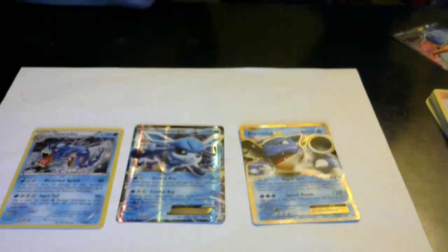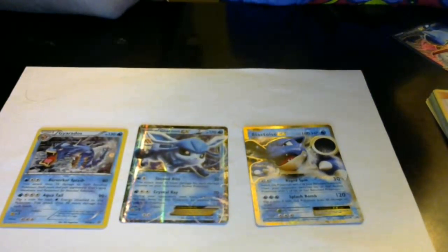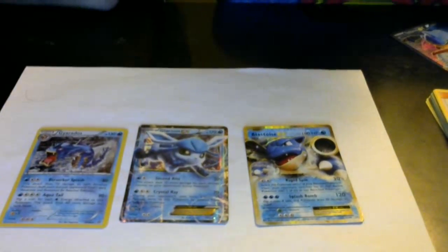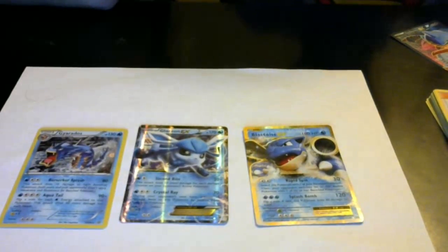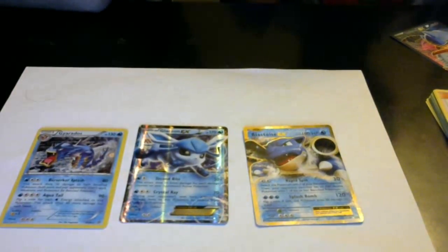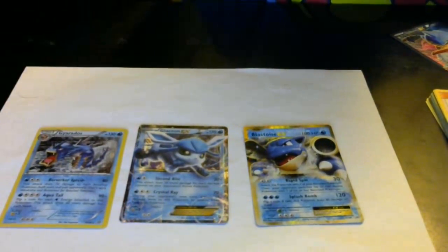Gyarados is a really heavy hitter on Aqua Tail. Each water energy attached to this Pokémon, flip a coin — it does 10 damage times the number of heads, plus it starts with 90. So 90 plus 10 damage for each water energy, but we have to flip a coin. It's still 90, so that's not that bad. The other reason why we chose a different type of energy with heavy hitters is because we don't really have any psychic cards that hit really hard.